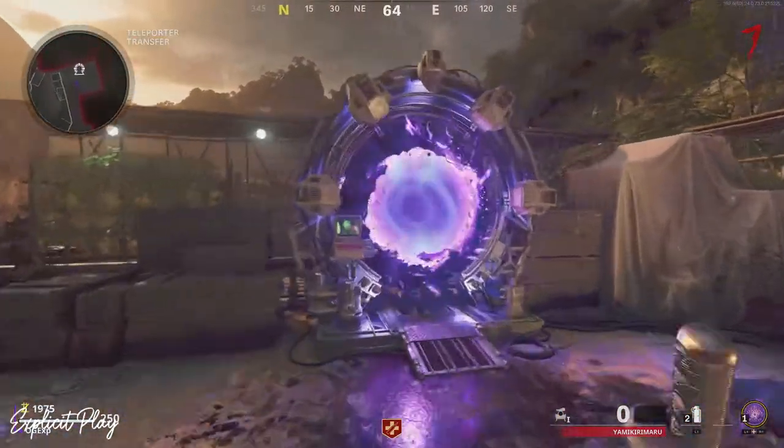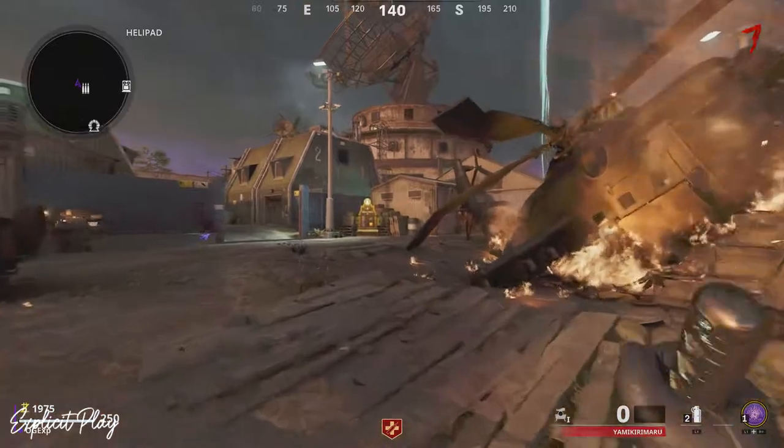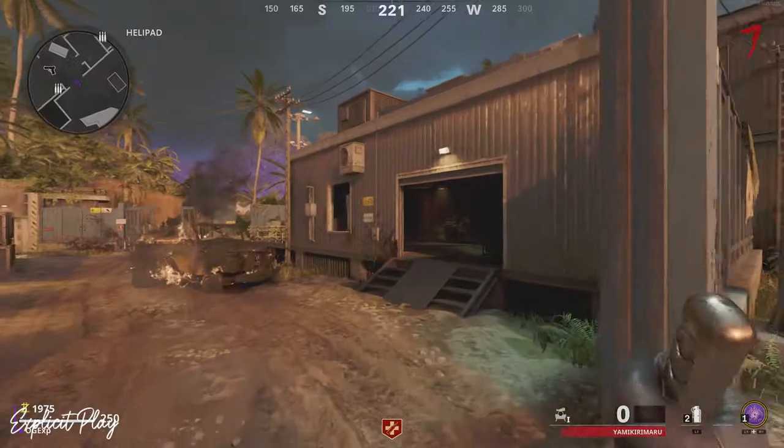The teleporter is just at the top of the village. Hop through this teleporter and take a right — you want to go just past this helicopter. There is going to be a gate which is going to cost something like 1250 points.